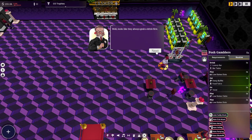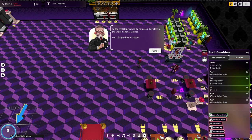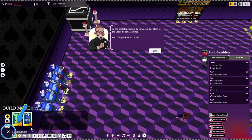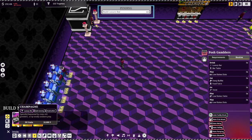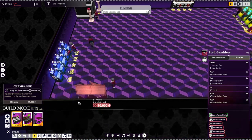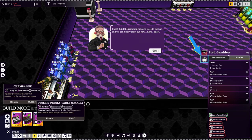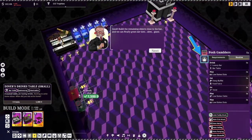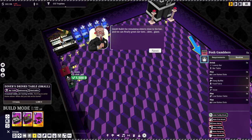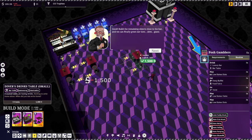Looks like they always grab a drink first, so let's do that. The best thing would be to place a bar close to the video poker machine. Don't forget the bar tables — luxury bar, right here. Build the remaining objects close to the bar and we can finally greet our new guest. That should be enough, I hope.